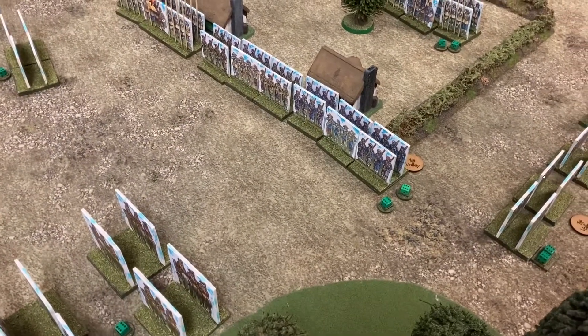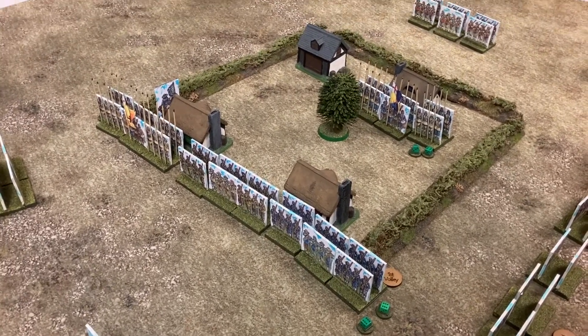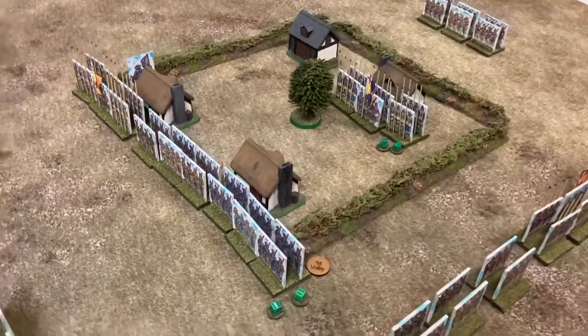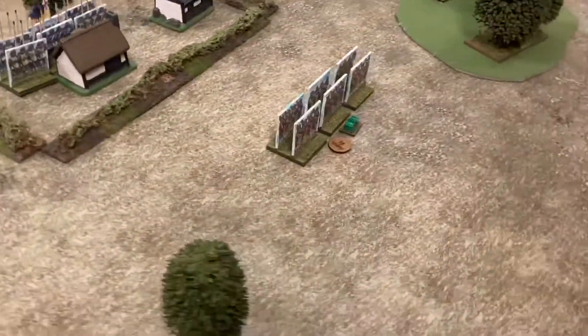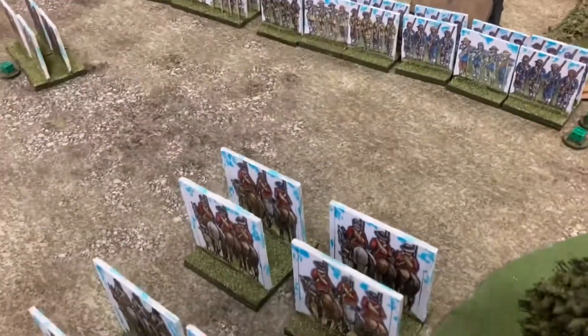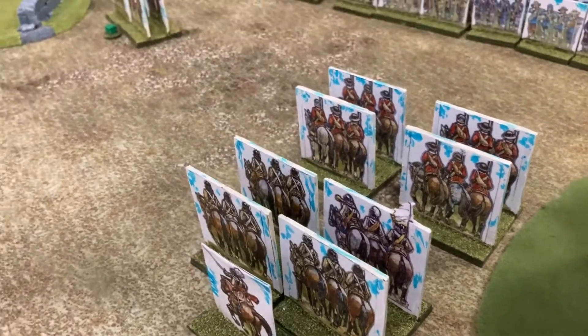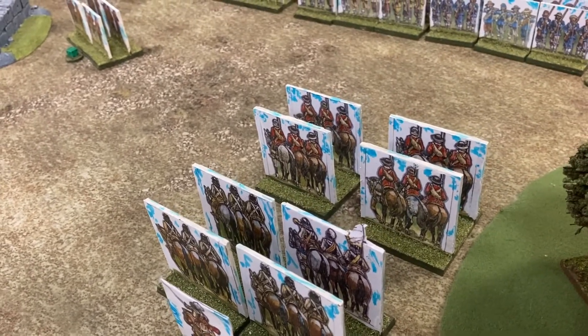End of turn two, and not much movement for the royalists — failed command test on the dragoons again, so they're still in the barn. A lot of movement by the parliamentarians though: shot and pike moved up to one flank, shot moved up to the other flank. On the front against the main royalist battle line, the dragoons moved up and shot — no casualties. The command shot fired — no casualties. The parliamentarian elite cavalry and general moved in behind the dragoons.